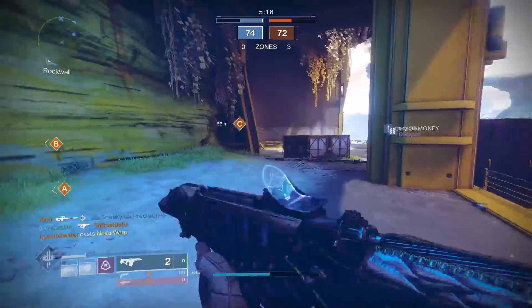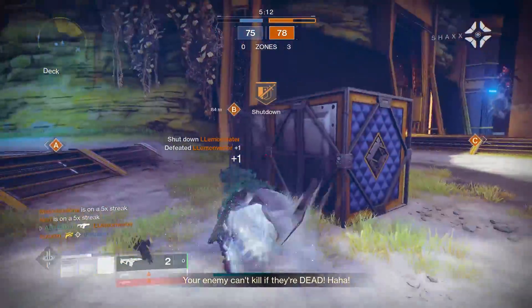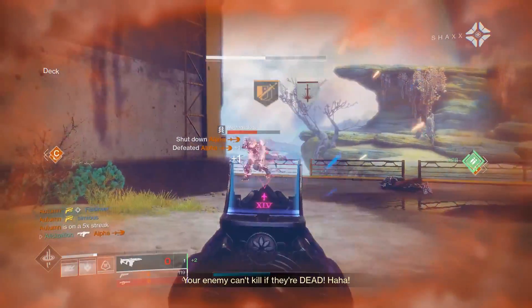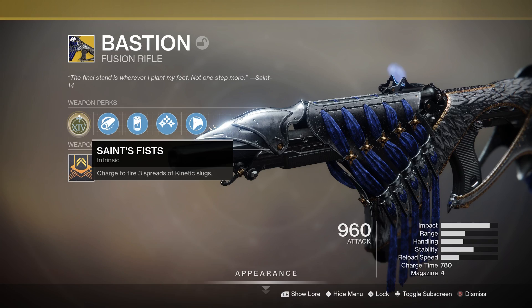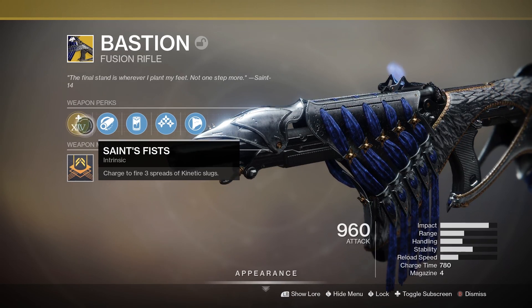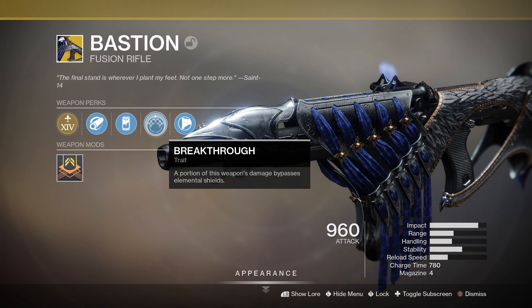Although Bastion does share those traits of the 740 charge time and 80 impact with that main ingredient archetype, that's about all it shares, and it's actually pretty far from a traditional fusion rifle. Bastion's first and main exotic perk is Saint's Fists — charged to fire 3 spreads of kinetic slugs. Its second perk is Breakthrough: a portion of this weapon's damage bypasses elemental shields.